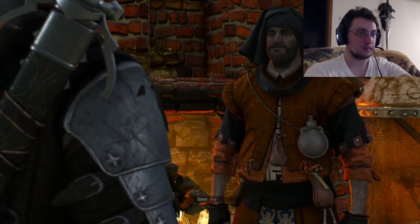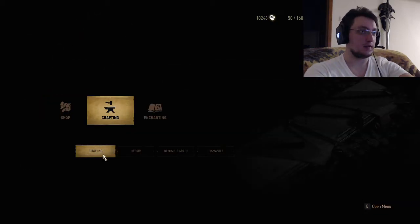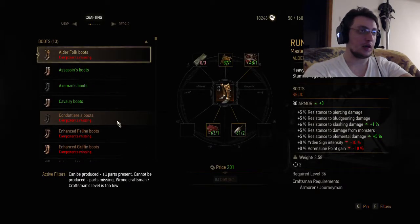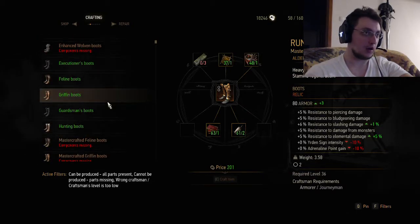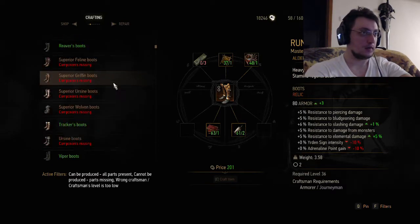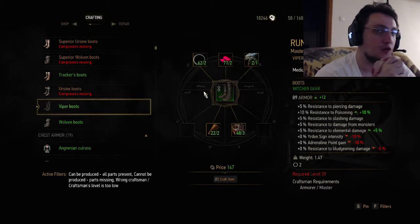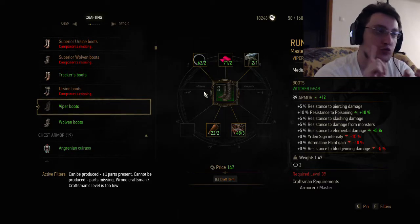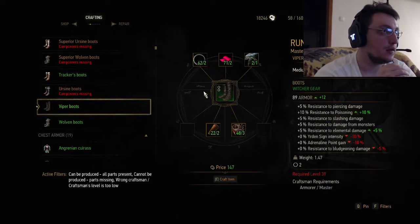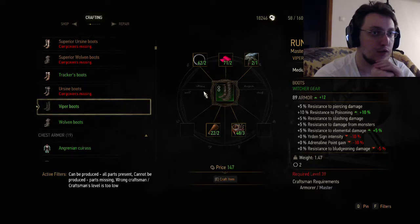Also another very interesting thing I didn't notice at first is that this guy is actually both a master crafter and a weapon master crafter — for both the armor and the weapons. I actually got the viper set. I wanted to craft this as well — I actually crafted all these sets this time around since I played from level one. I'm actually going to show you the Ofieri set. I crafted that, but I didn't craft this one because I'm level 38 at the moment and the level for this set is unfortunately 49.